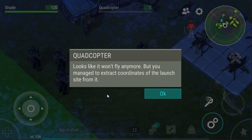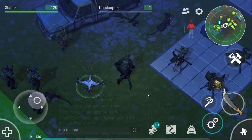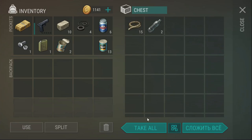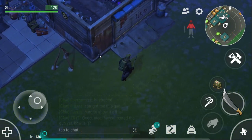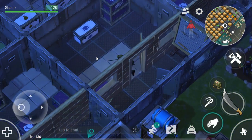Looks like it won't fly anymore but you managed to extract coordinates of the launch site from it. They're the coordinates of a place nearby. I've got absolutely no idea what this is, but just in case it's going to be something difficult or dangerous, I'm going to grab myself a gun just in case.